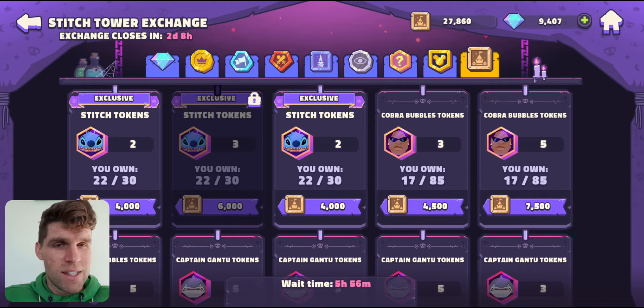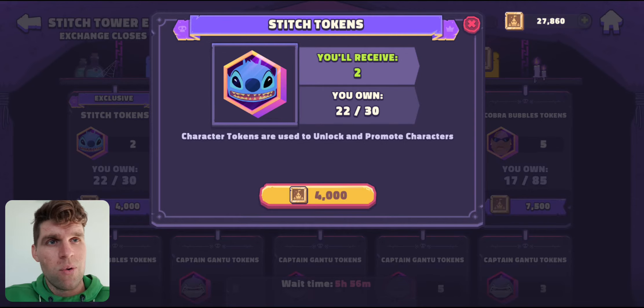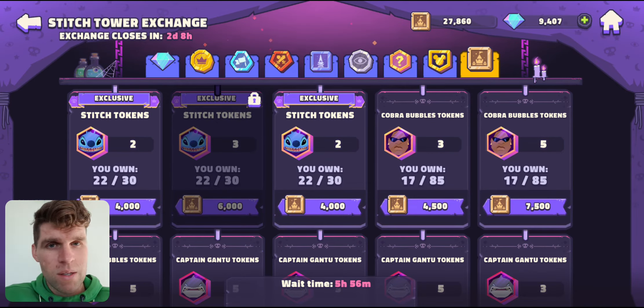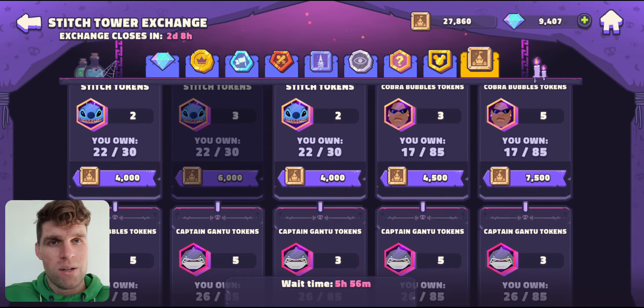Those are going to be your first two priorities. So, the people who are still trying to progress in the tower, go for the Gantus and the Bubbles — only when it's going to take you up to the next stage. Then, once you've got them maxed, you're going to be in the running for just getting Stitch as much as you can consistently to max Stitch out, because he is going to do you amazingly.